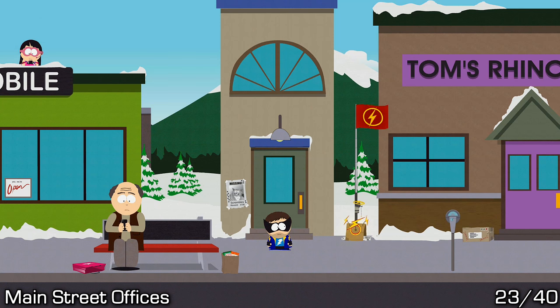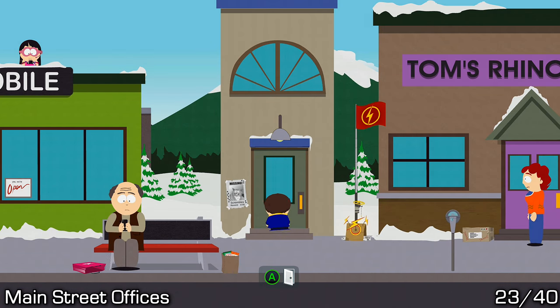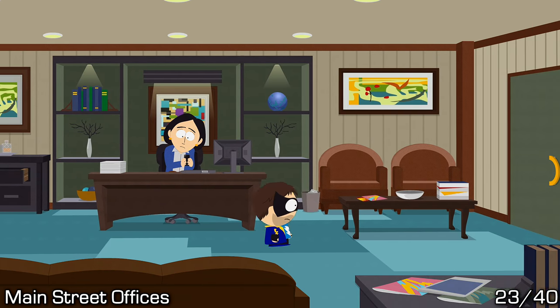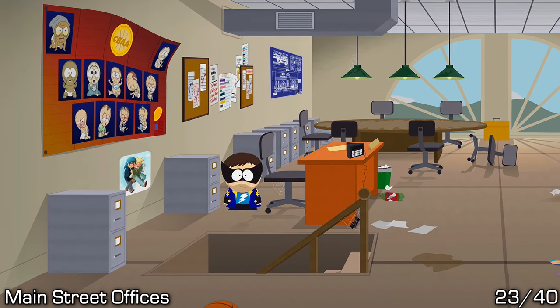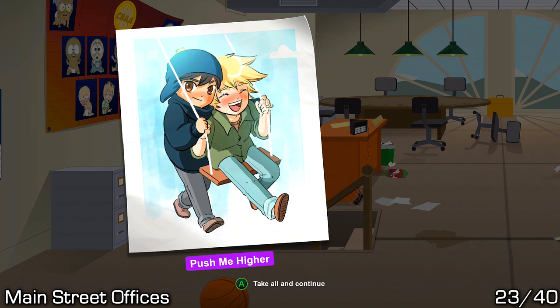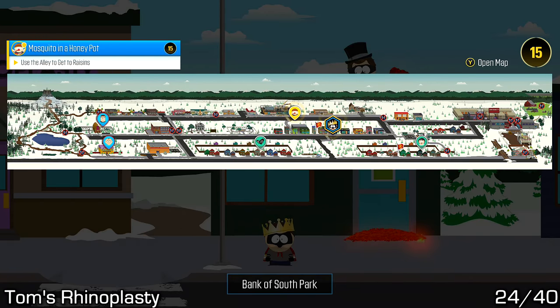A little further down the street, just beside the D-Mobile, we have the Main Street offices. Go inside this building and you'll notice there are some doors in the back — they're a little bit hidden. Go upstairs and behind the staircase you'll find the art you need.